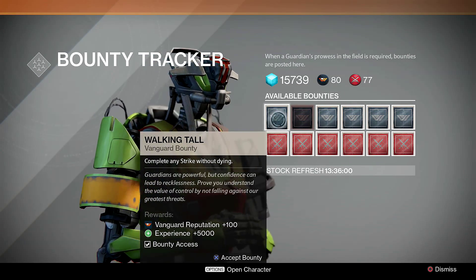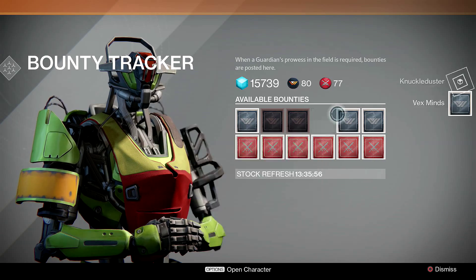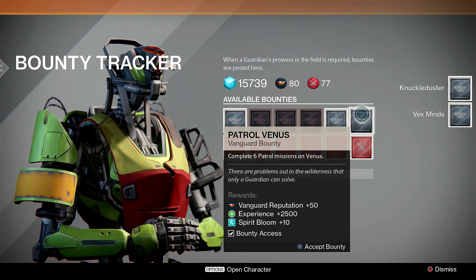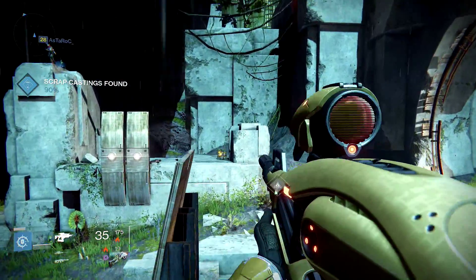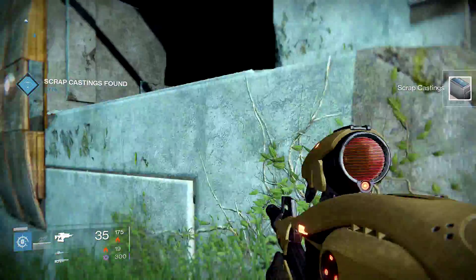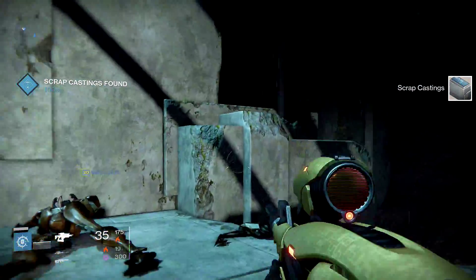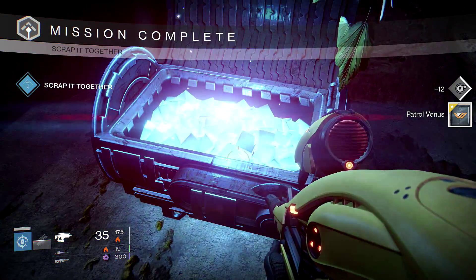And there are more ways to get materials. Go to your bounty tracker and check out which bounties are available, as there is a patrol bounty for a particular planet that will also grant you those materials. For example, on Venus right now I will get 10 Spirit Blooms. So now you can really conveniently do bounties, and you can still patrol and search for Spirit Blooms or chests while also doing patrol missions.